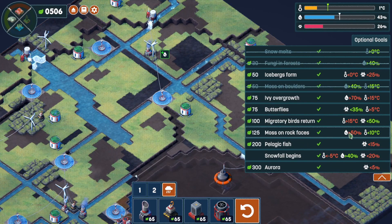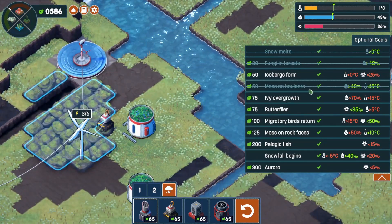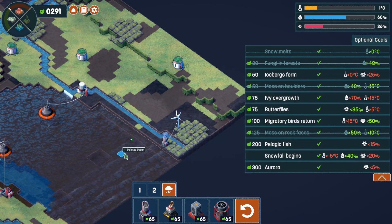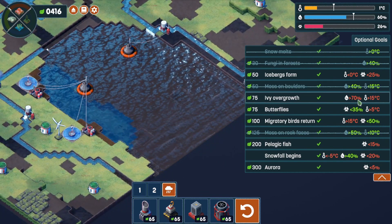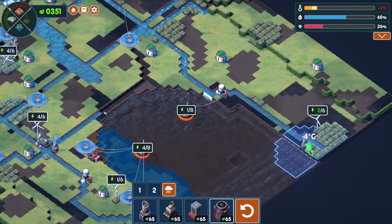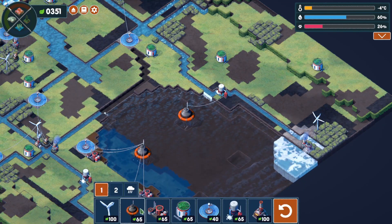We need to get above 50 for moss on the rocks — looks like we got some moss already. Moss on boulders, okay. Ivy overgrowth is above 70 — another one we can get, but I gotta watch my money. What if I flash freeze that? Okay, that brought down the temperature — I probably don't want to do that yet.